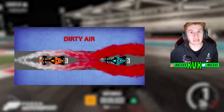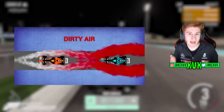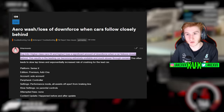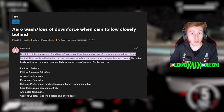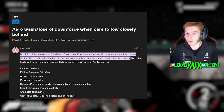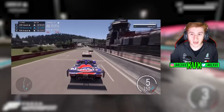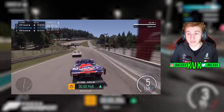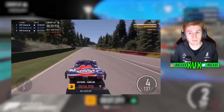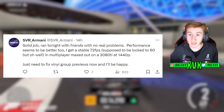One of the main things people were praying would be fixed is aero wash. If you don't know what aero wash is — when following a car closely at high speed, there's usually dirty air for the car behind, giving them less grip. In Forza Motorsport there was supposedly an issue where the car in front also experiences loss of traction, which shouldn't be the case. That's what's being called aero wash, and it was supposedly fixed. However, some people say it hasn't been fixed — someone on Twitter posted a video after the update showing it still happening. The evidence suggests it's been improved, but some are still experiencing it.